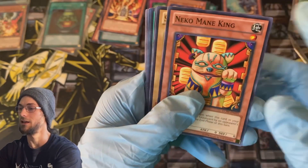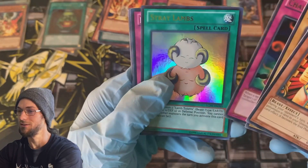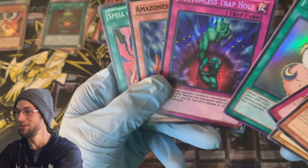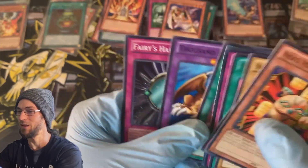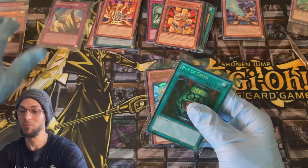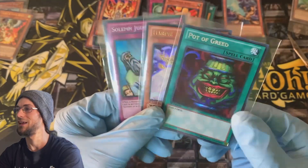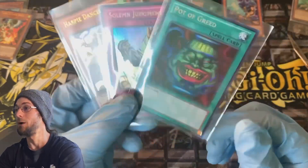Last pack: Negomane, King Swordsman of Land Star, Chain Destruction, Stray Lambs as the ultra rare, Bottomless Trap Hole. Not the greatest — Amazon's Paladin super rare. Thousand Dragon — there's the giveaway card, very nice. Spell of Pain and Fairy's Hand Mirror — none of the big short print commons. Let me know in the comments what is your favorite classic pull in this set, doesn't have to be something we pulled today.